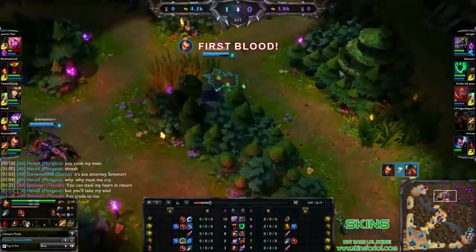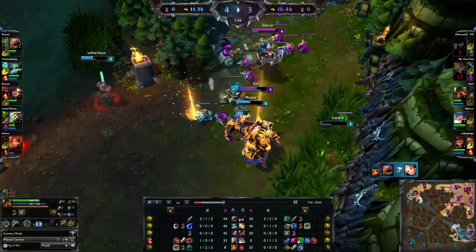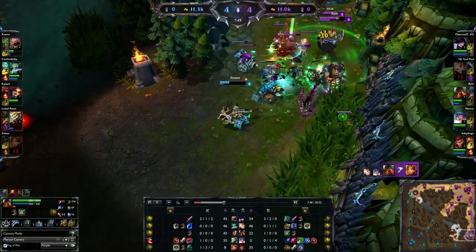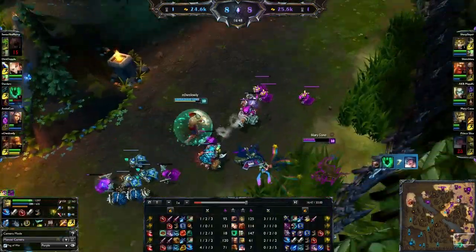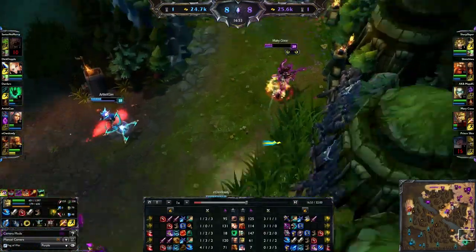Stickiness includes movement speed steroids and gap closers. Crowd control is helpful, but not too important for a duelist in the jungle — it can secure a kill, but it often can't win the fight alone. The champion needs some way of backing up their CC through damage, or at least have it be spammable to control their target, something like Nunu's Snowball. However, CC is very important for escaping, so it does count towards jungle dueling in that aspect.